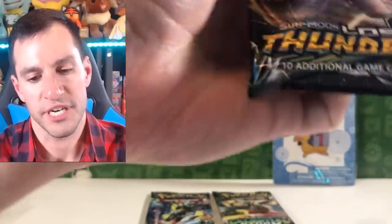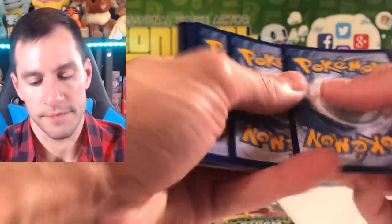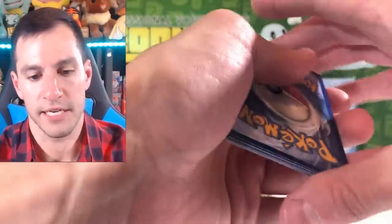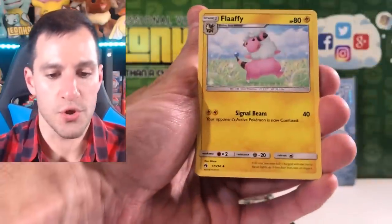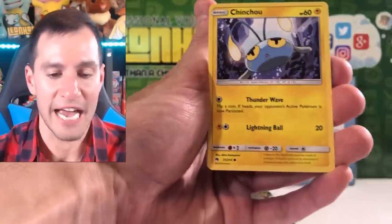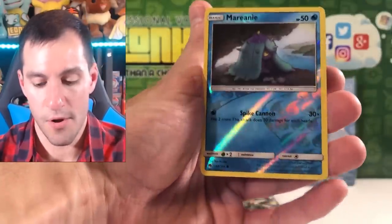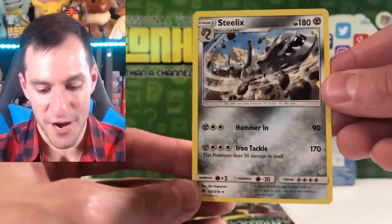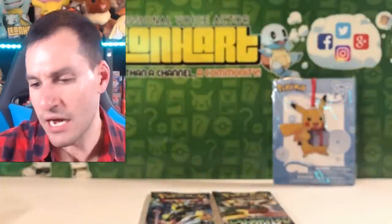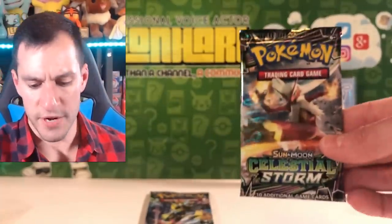We still have three - four packs - this is the fourth one out of four. Yay for counting. Water, Fire energy. Mixed Herbs, Electabuzz, Cutiefly, Hoppip, Slug, and the rare Steelix - very cool, I know it's non-holo but I still think it's cool. So we got two packs remaining.